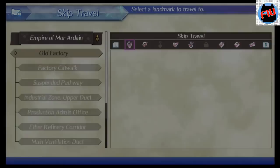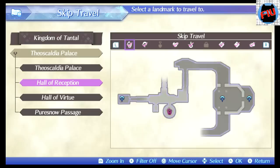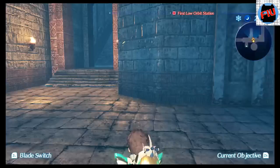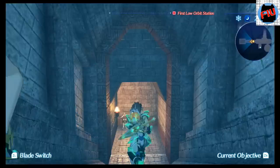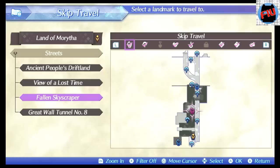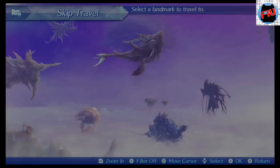Don't worry, you typically shouldn't have those high level drivers unless you're at the end of the game. The next one is in Tantal in the palace. Go and skip travel to the hall of reception — it was where you were being held captive the first time you got into the palace in Tantal. Just go to the king's storage area and open this chest. I think there were a couple of skill fields you needed to open the chest, but if you're progressing normally through the game you should be fine.